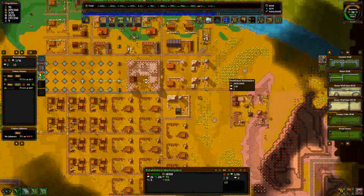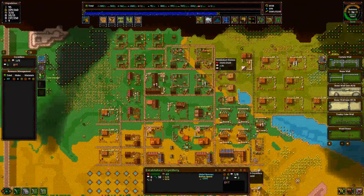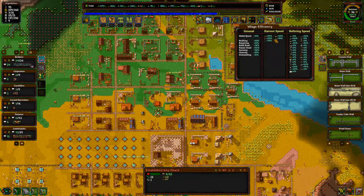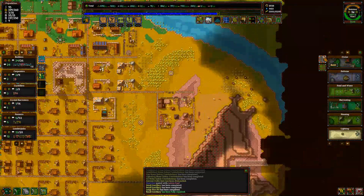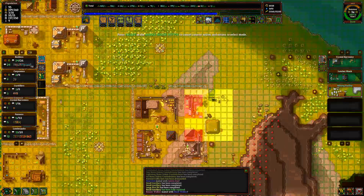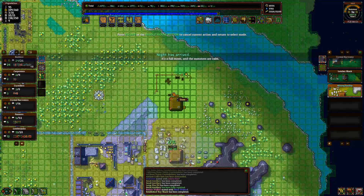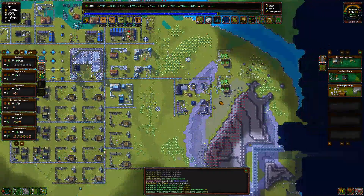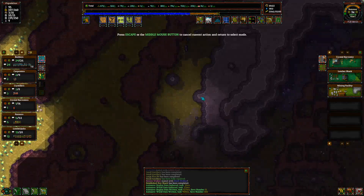So we're going to continue working on our economy. To do that we'll — I need to upgrade this again. What else do I need to upgrade? Okay, more mining facilities. Place them over here. That's refining. There we go — mining facility. Place two here. And let's take more stone. We can still do this spot for just a little bit longer.